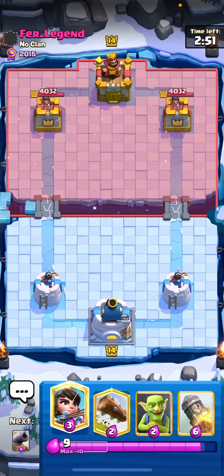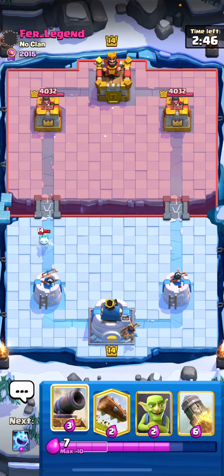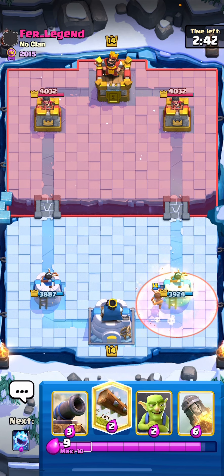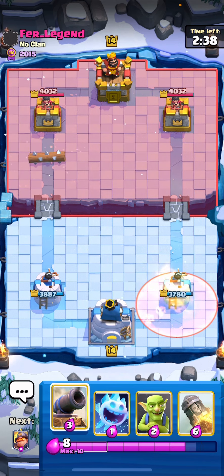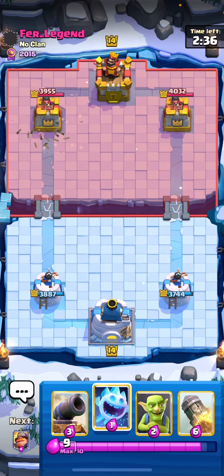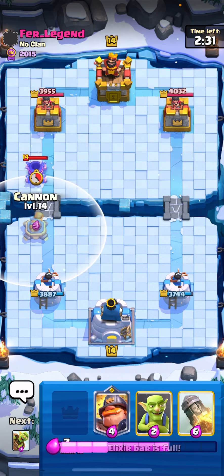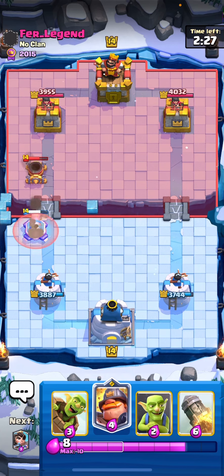Next game here against fair_legend. I went for Princess in the back — I wasn't sure what he was playing. Ice Spirit and Poison could indicate a Miner cycle deck of some sort, so I went for a Log and Ice Spirit. He goes with the Mortar, so Cannon is a very solid defensive card against it.